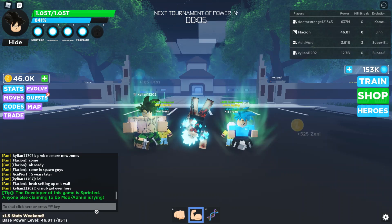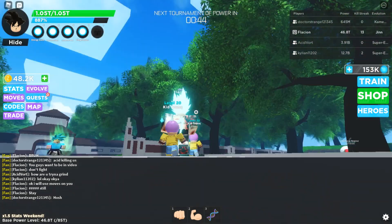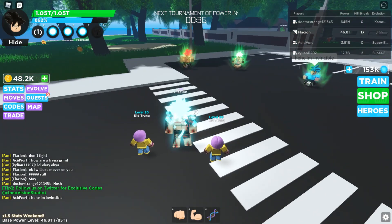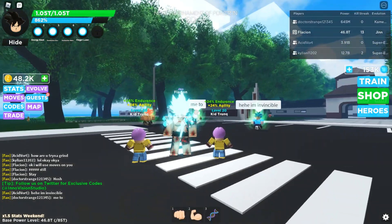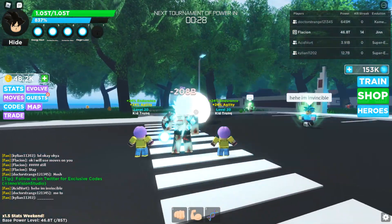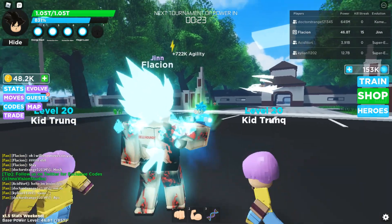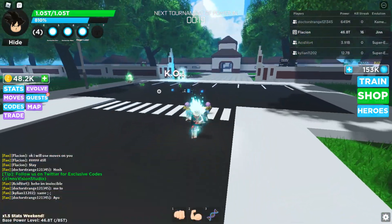We will start with the first move: Energy Blast. You throw several balls to the air or the place that you want. There is a little cooldown — five seconds. Let's test it. One shot, another one shot, and another one shot. This is a really cool ability. One of them didn't die — he was blocking it. But anyways, this is the first move.